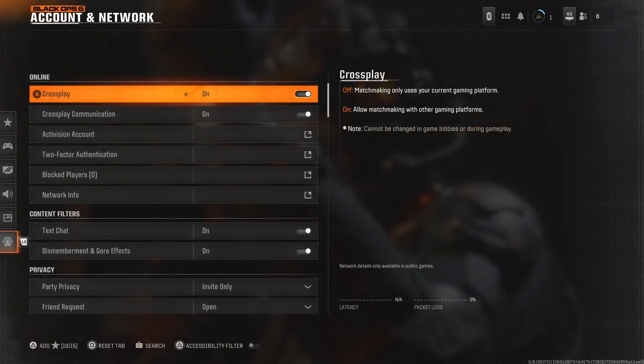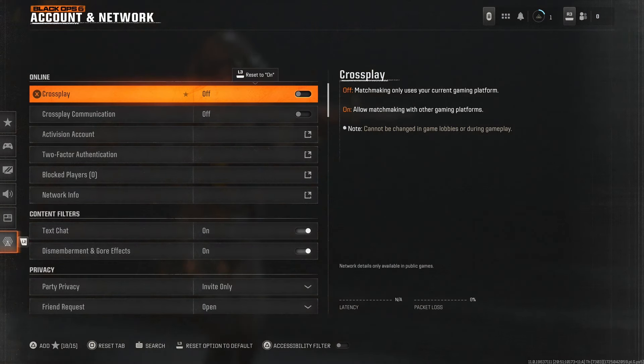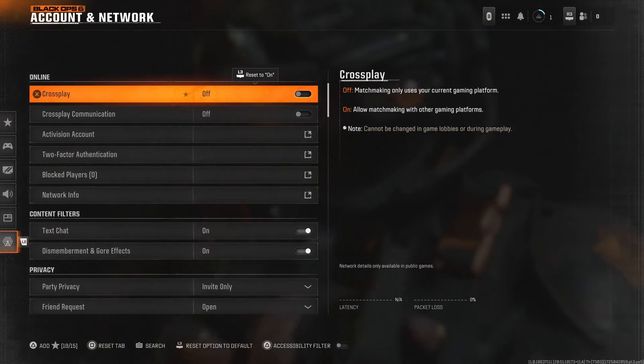By default these will be turned on, so you can go ahead and toggle these off. Do bear in mind that if you leave these settings off, you're likely going to experience longer matchmaking times, as well as likely higher ping due to not getting in the best servers.